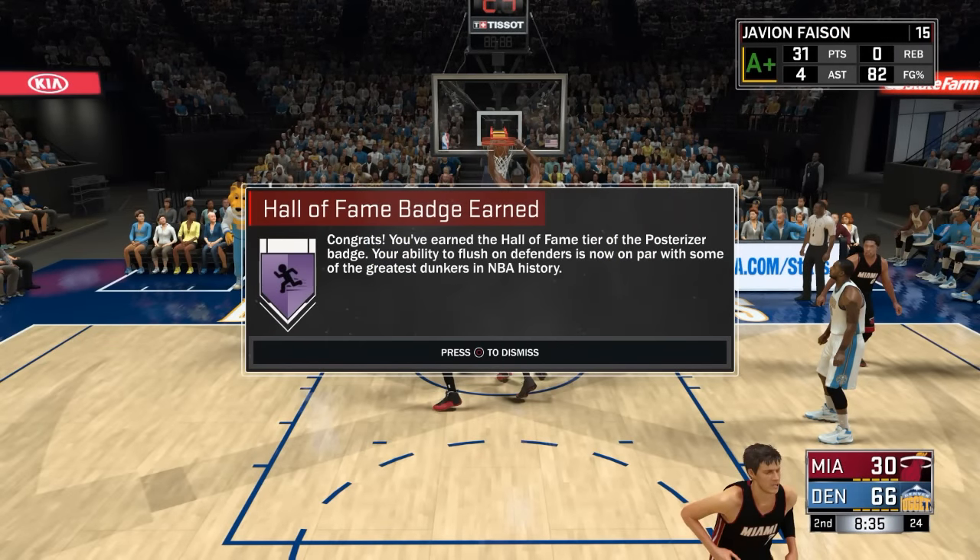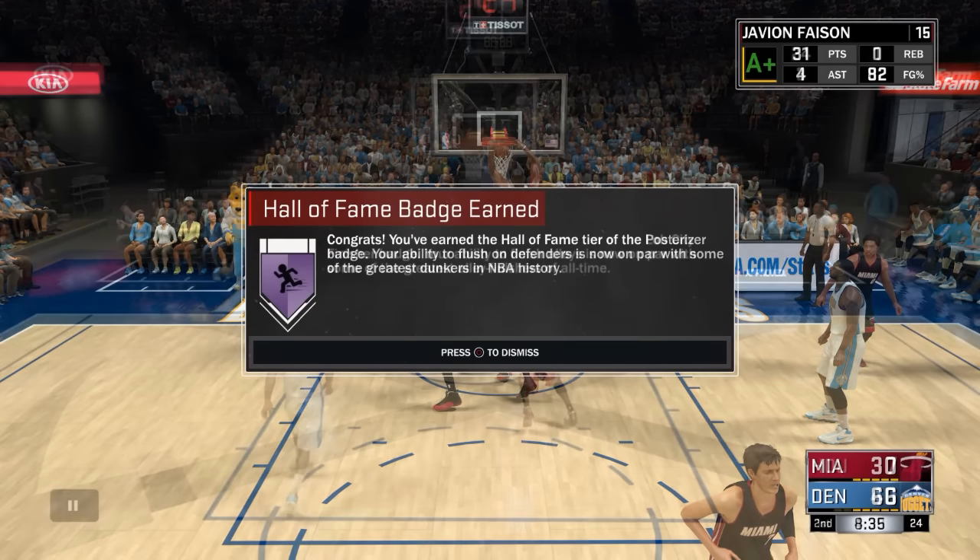To get Posterizer at bronze, you need to get at least 15 attempted or successful contact dunks. What I mean by attempted is those animations where your player goes up like he's about to dunk and he just throws the ball out of bounds. You need to get 15 of those. If you can get 15, you should have it. If not, just go and get some more actual contact dunks and you should get it.